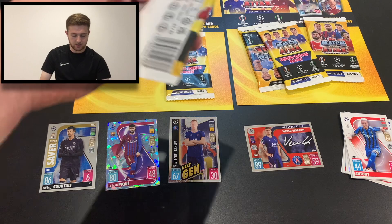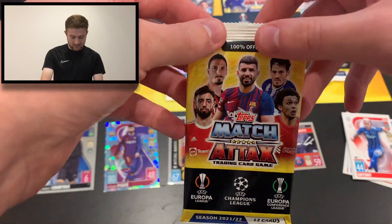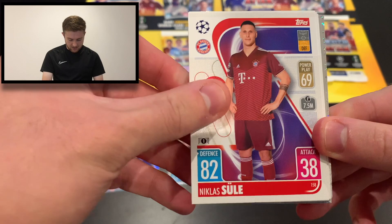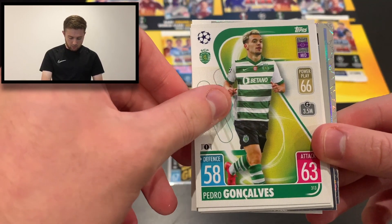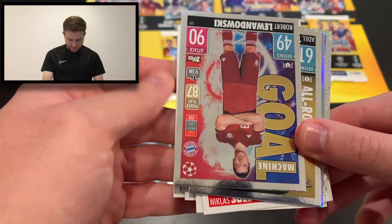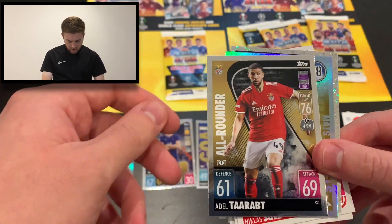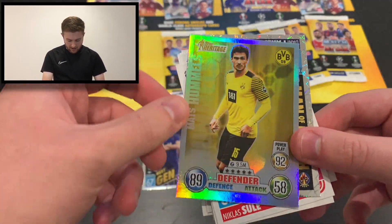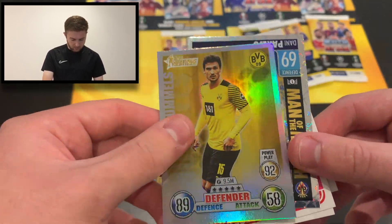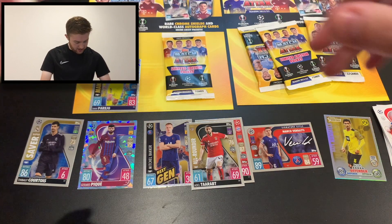On to packet number two, saving our limited edition pack till last. We start with Nicolas Sule of Bayern Munich, Handanovic, Navas Captains, Pedro Goncalves, Serge Aurier, Rafael Guerreiro, Issa Diop, and Kasper Schmeichel. We've got Goal Machine Robert Lewandowski, an All-Rounder in Adel Taarabt, and a heritage card in Mats Hummels of Borussia Dortmund — 89 defence, 92 power play, 9.5 million value. And our first Man of the Match is Dani Parejo.